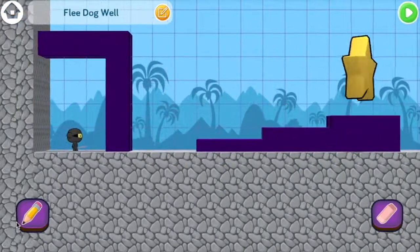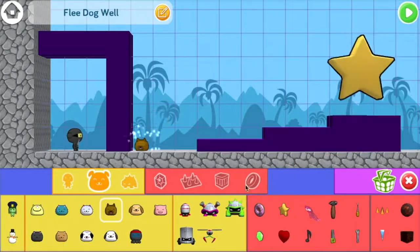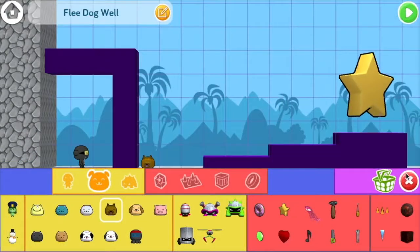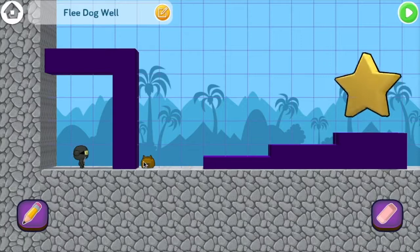Now to add our dog. I like this one. So there's two things we need to do. The first is to make the dog always walk to the right, since that's the only direction he can go towards the start. The second is to make the dog jump when Ninja Fu tells it to.